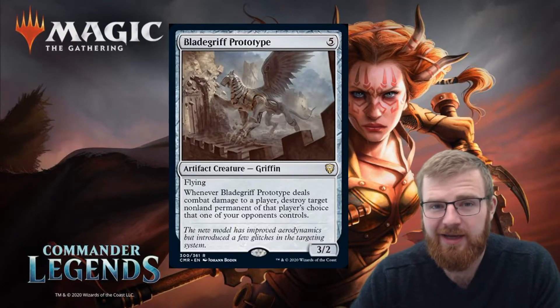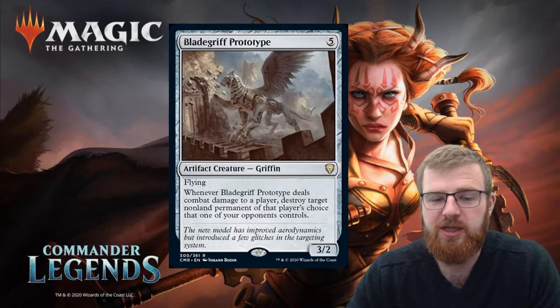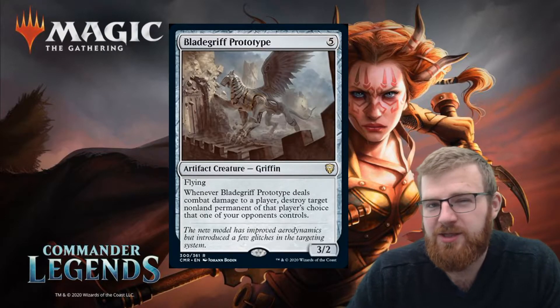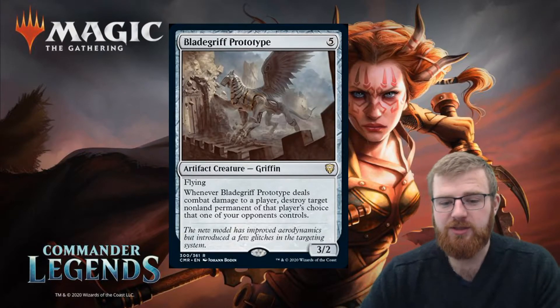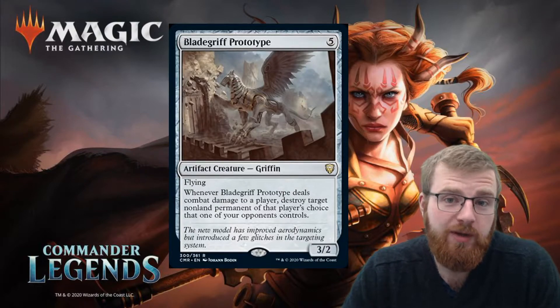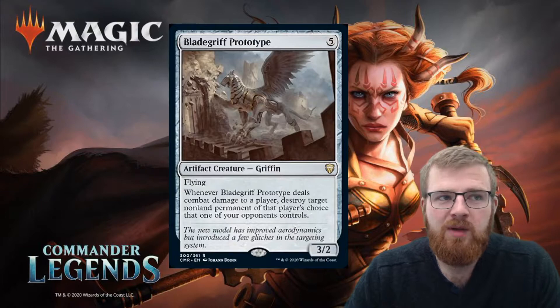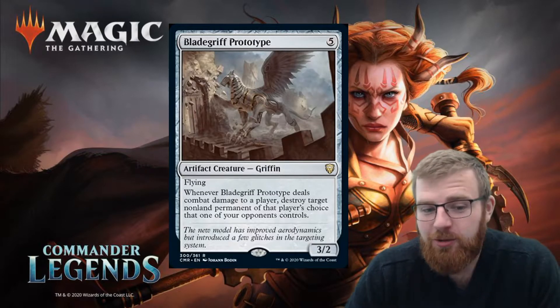It feels like you have to jump through too many hoops. If it just deals combat damage and you can destroy a permanent — but the fact that you've got to say let this go through, you get to choose. I guess that person's got the choice to say, if I take three damage, destroy a permanent. But yeah, it just feels like will it work that way? I don't know. Cool card though, I like it.